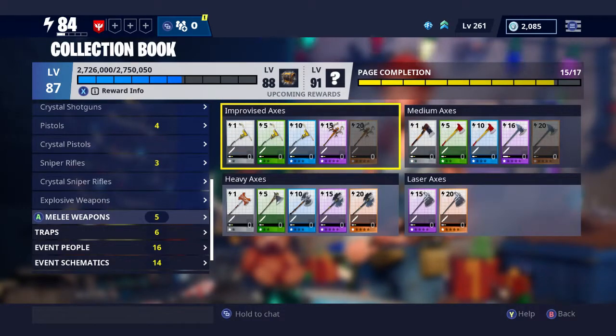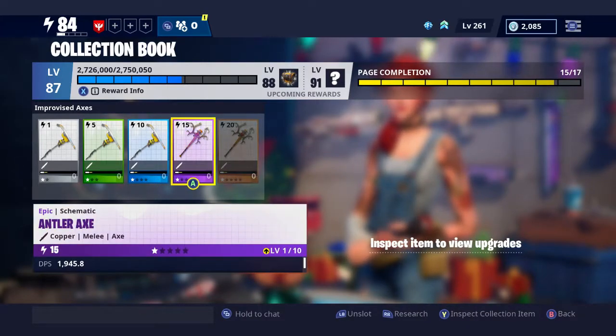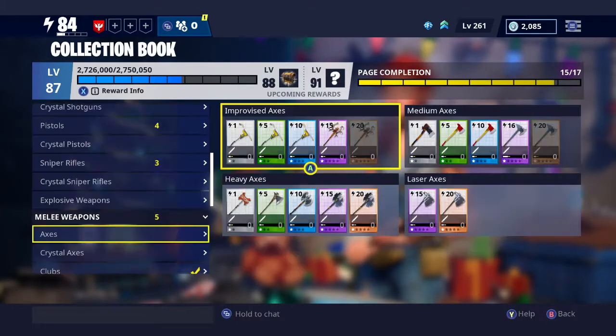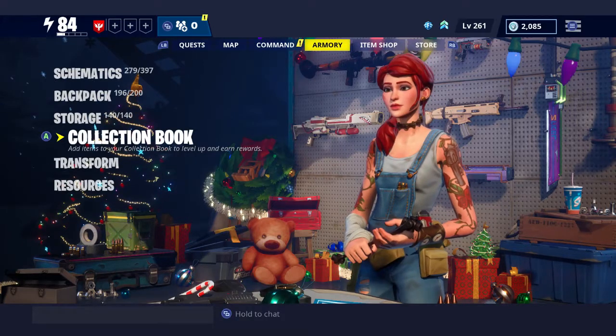You can purchase different items from the collection book or slot things in that you don't need. The brightly colored ones are items I've already added in, and the grayed-out ones haven't been added yet. Going to melee weapons - this one here won't let me buy it out of the collection book, it's just not available to retrieve. I could take items back out if I wanted to, but I don't need to since I've already got some of them.